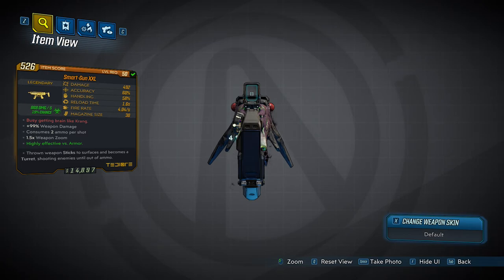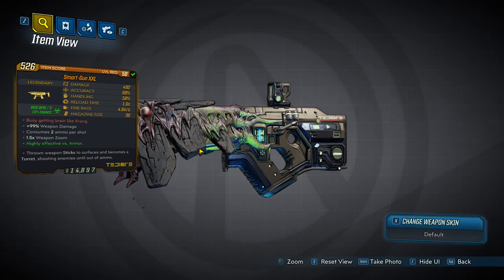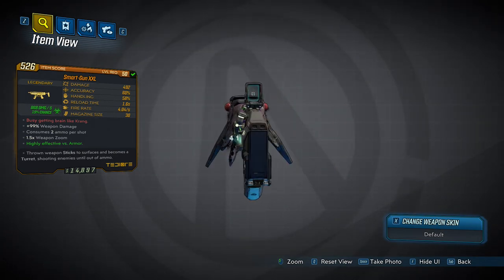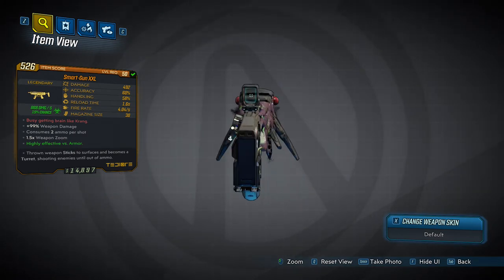The Red Tech says 'busy getting brain like Krang.' I don't know where that's from — I usually don't know where they're from. From what I remember, this gun drops from Gigamind. It's the only way to get it is through Gigamind, so if you want this gun, go farm Gigamind.